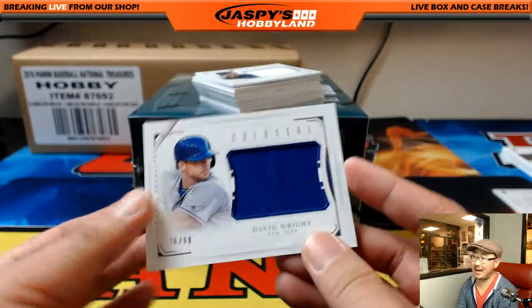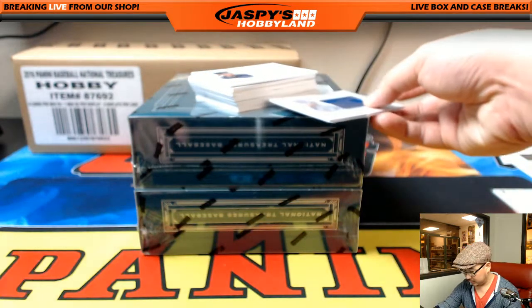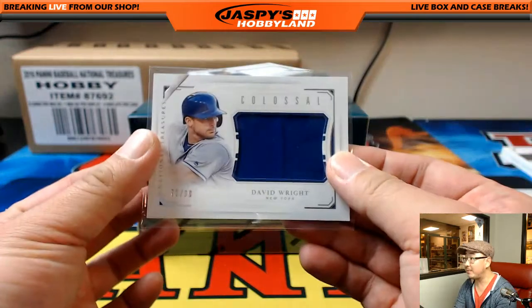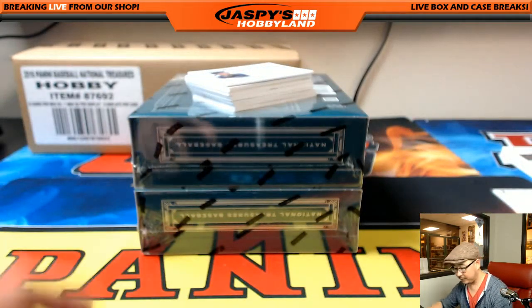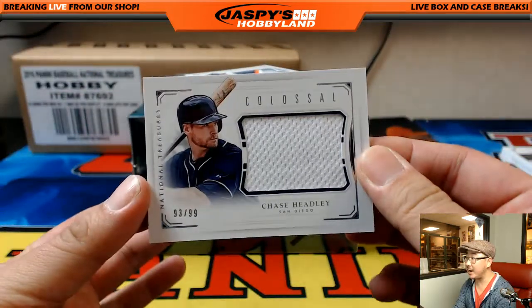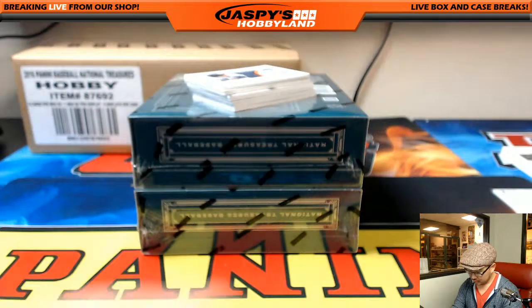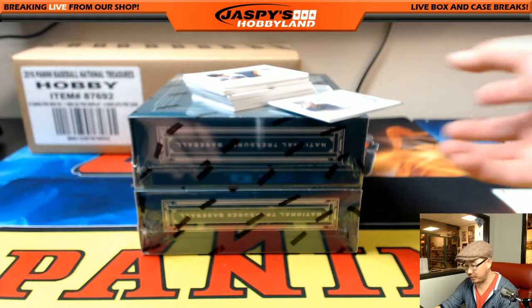Colossal Relic, 76 out of 99, David Wright. David Wright goes to Brita with Captain America. Colossal Relic, 93 out of 99, Chase Headley. Who's chasing this Chase? Chase Headley — Dave H, Big Boys 007.